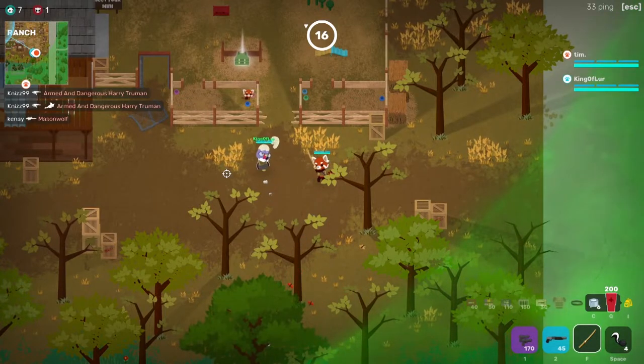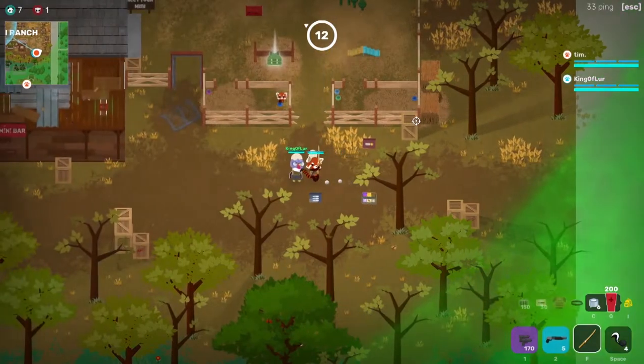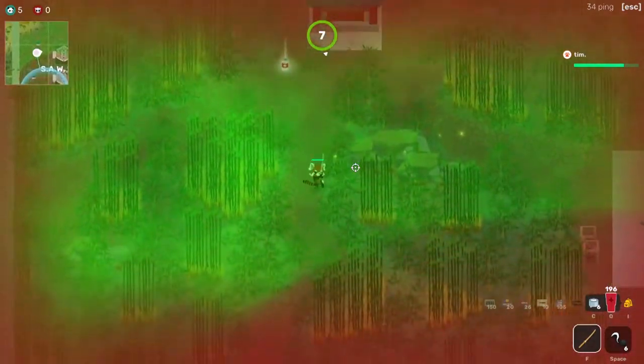In duos or squads you can be valuable as a resupplier for your team by giving them extra ammo and tape. Making sure everyone is stocked up could be the difference between winning and losing. Overall you'll want to play a bit more defensively when using the bandolier to get the most out of what it has to offer.